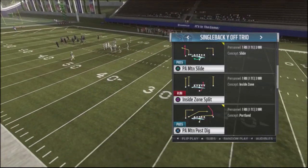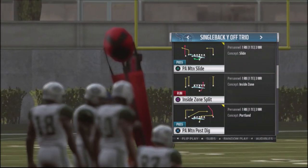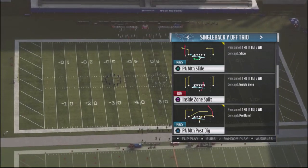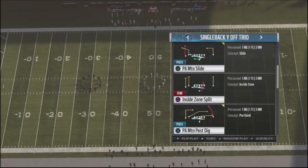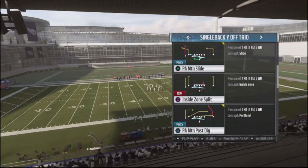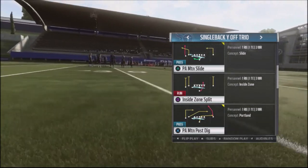As you can see, these are the plays: Play Action Motion Slide and Play Action Motion Post. What's great is that you're attacking levels on one side and levels on the other side, with an opportunity to hit your opponent deep over the middle. I do like to make some adjustments to make them more effective. I don't like the motion with the tight end — I prefer to block him because I don't like the animation it goes into. I'll show you how it works against different types of coverages.